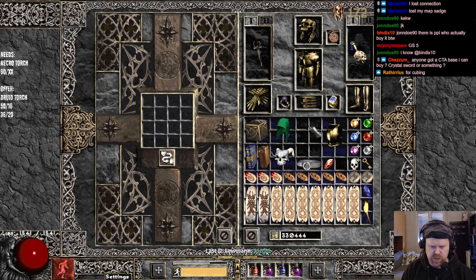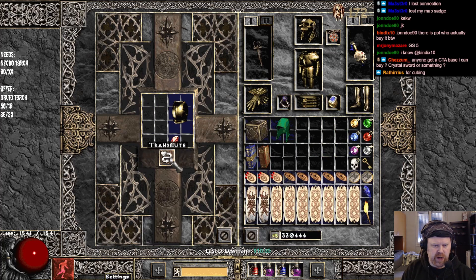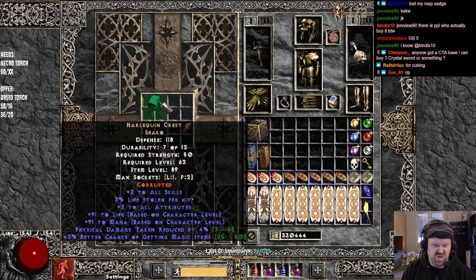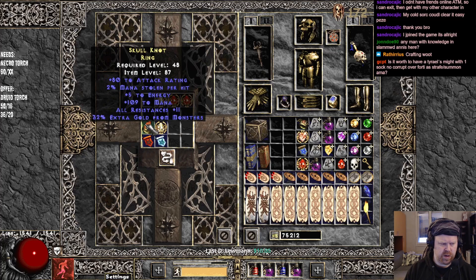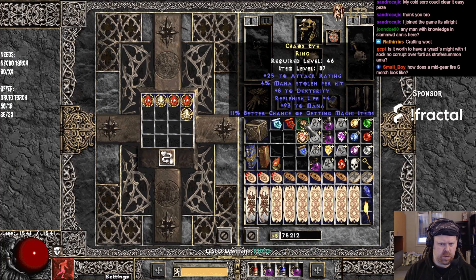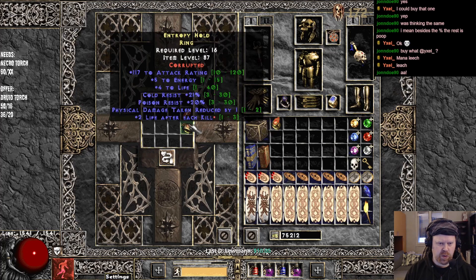One socket on Heaven's Light — okay, so we're not going to corrupt the Heaven's Light. Let's corrupt the rest and see if we get anything cool. One socket — not so cool. Mavina's Belt bricked. Venom Ward — one socket. Shaco — lifesteal. No bueno. That's actually really sick. That one is not bad either — what the hell is happening? The first one went to shit, and the second one went to shit. No ring for you.